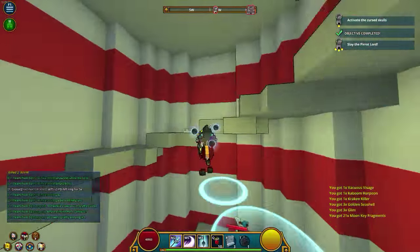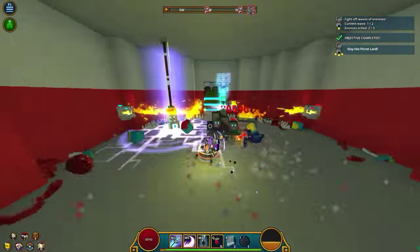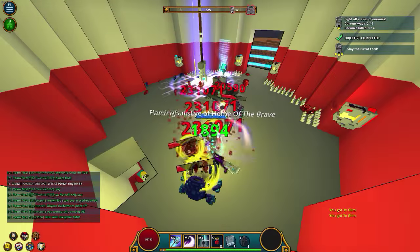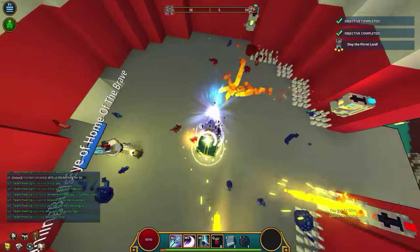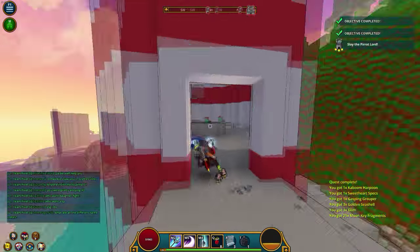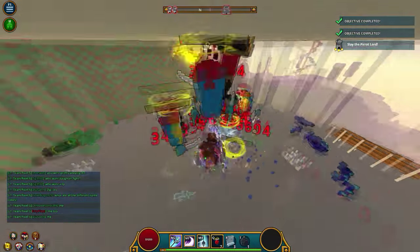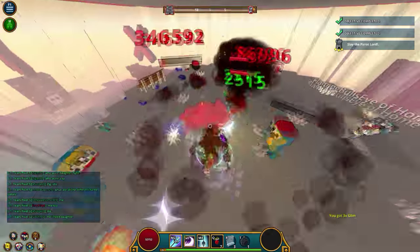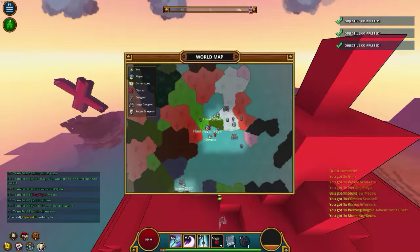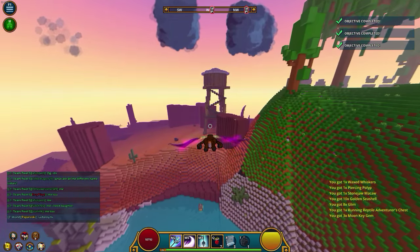So we're going to try it on a boss this time instead of activating the curse goal. The last time I tried to record this clip, I one-shotted the Parrot Lord on the same exact dungeon with my ultimate combined with the M5 and first ability combo. 300k damage... 346k damage — Jesus Christ, that is absolutely insane!